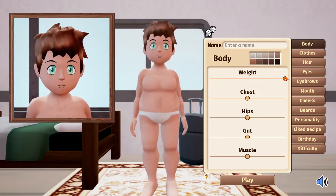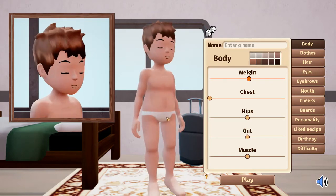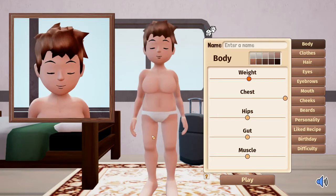You just use the sliders to make the body type that you want, so you can be really thin or you can be quite fat. We're going to go sort of in the middle. Then you can choose a chest — you can go down to no chest so you're more manly, or you can go all the way to a big chest so you're more womanly. So you can customize your character any way you want.